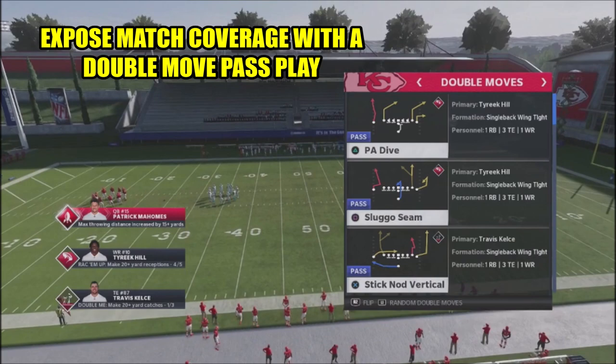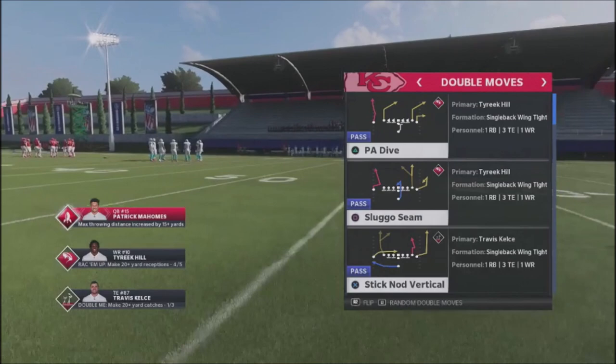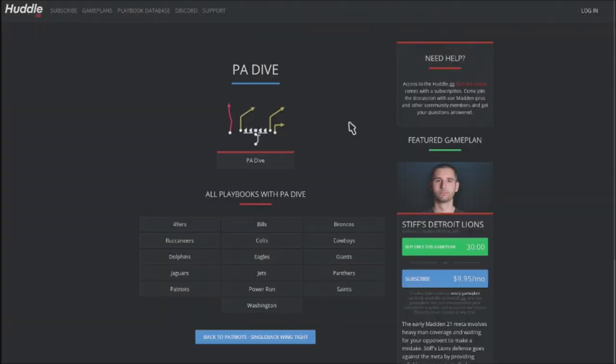Let me show you a particular play you can use in your scheme. It's a very popular play called the Play Action Dive, and this will destroy cover four, cover three match, and a lot of these matching man-principle type defenses that people like to run online. The play is out of Single Back Wing Tight.